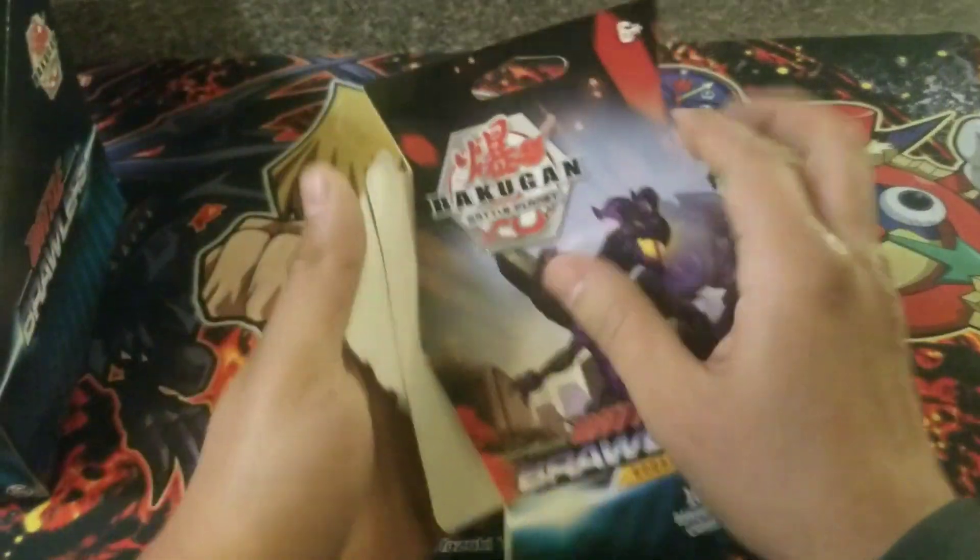All right guys, sorry for that delay. In the meantime I did get some card sleeves and I organized them by rarity. Over here we have commons, we have rares, we have awesome rares, we have the super rares, and the Baku Elite cards. Down here you're going to see B.E. — that means Baku Elite. Let's continue. 11 packs to go.